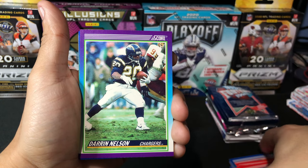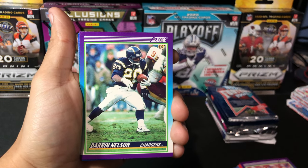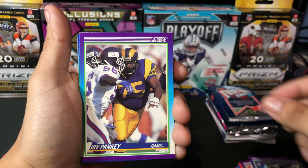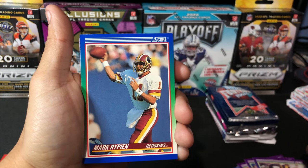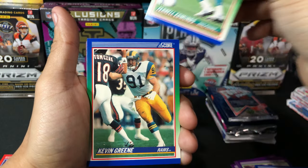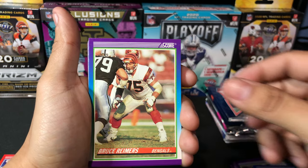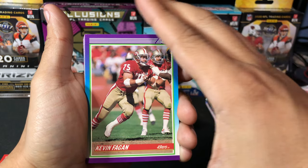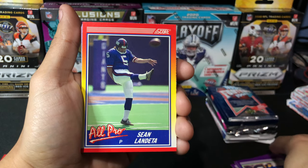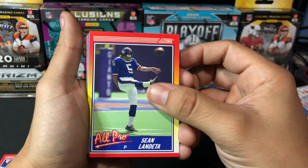Oh, we have a Charger right here — Darren Nilsen. Never heard of this guy, before my time, but those Charger unis will stand the test of time forever, man. Gorgeous uniforms. Irv Pankey, Mark Rippin, Pharrell Edmonds, Kevin Green, Lee Williams — Charger. Bruce Reimers, Kevin Fagan. All-Pro punter card — don't really see a lot of punter cards in the modern era, that's for sure. Sean Ladetta, Chris Dolman.